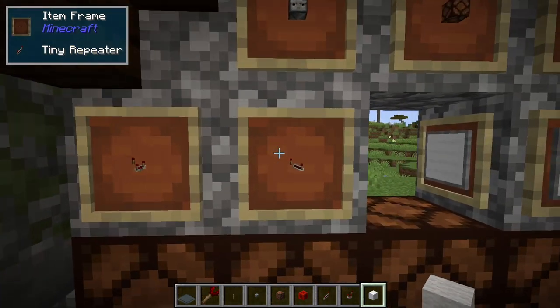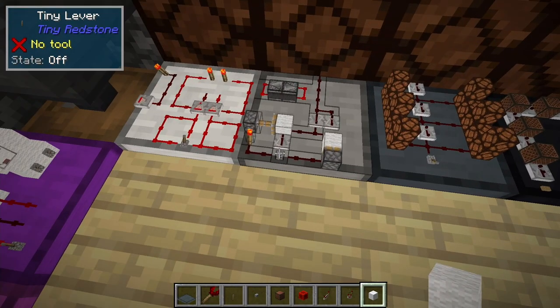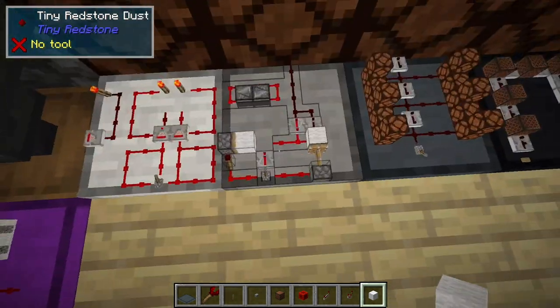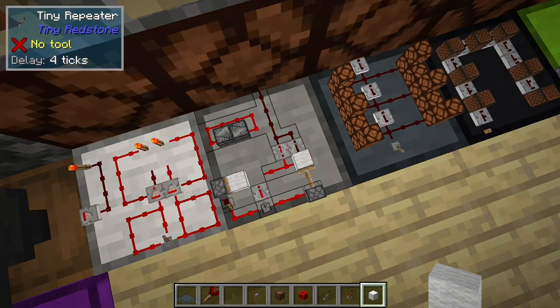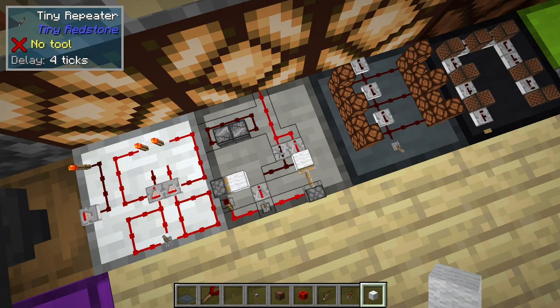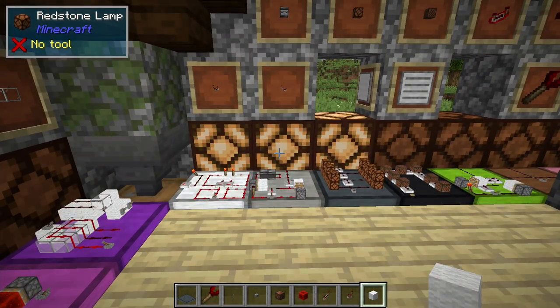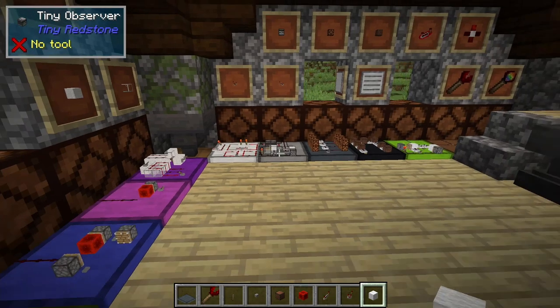The repeater again works just like the vanilla repeater where it delays the signal and boosts it to fifteen. Here I've got a little clock made with two repeaters that are set to a tick of four. And of course if you look at The One Probe you can see that it is telling you the tick number. There's also WAILA support as well — I am currently in 1.17 which WAILA does not exist for 1.17 yet.